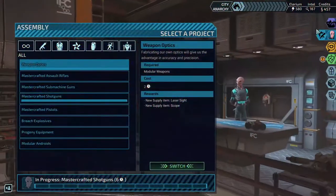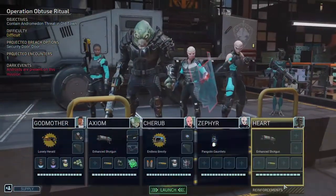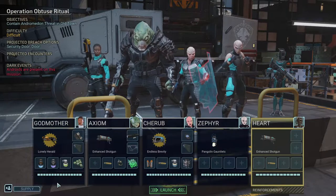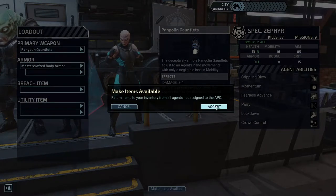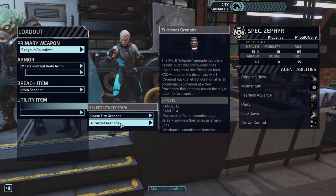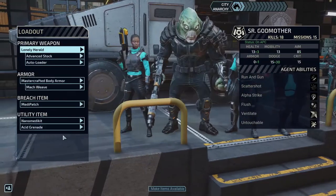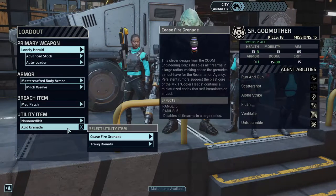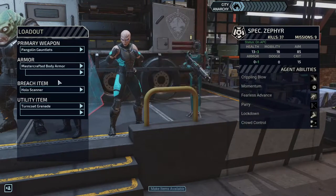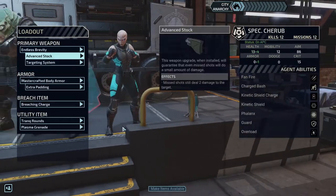Now we have everyone doing something. I don't think we have any idle people. We have this mission to work on — what time is it? 23 minutes, that's not bad. We should be able to get this done before it takes too terribly long, but I'm pretty sure every time I've said that it's gone way over. The hollow scanner for you. Look at the turncoat grenade — does anyone not have a grenade? Frag, acid — and a ceasefire. I think a turncoat is better than a ceasefire because a ceasefire will disengage the weapons — though I'm not really sure which one is actually better.